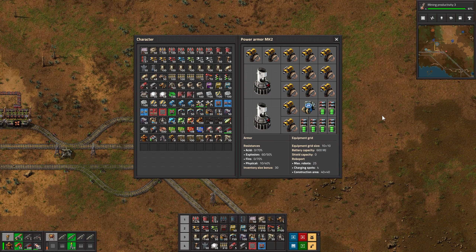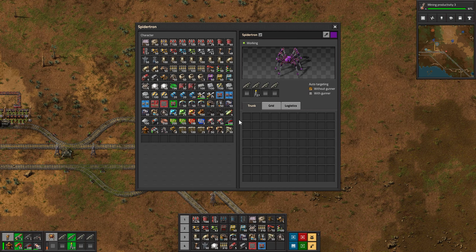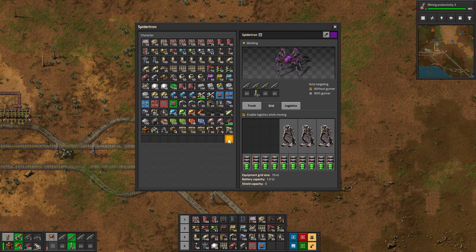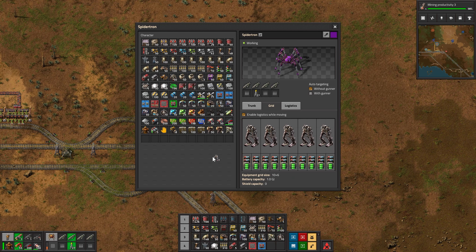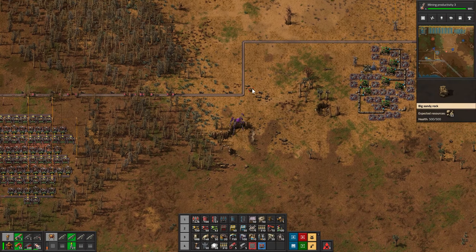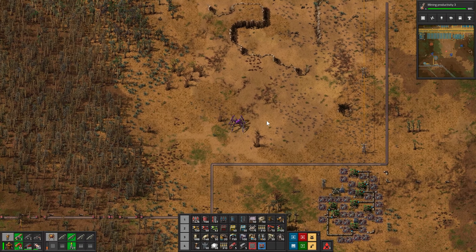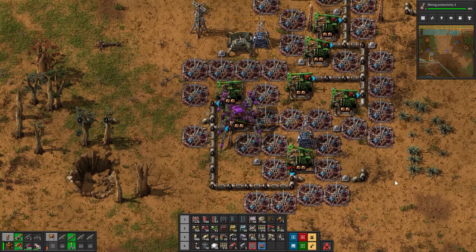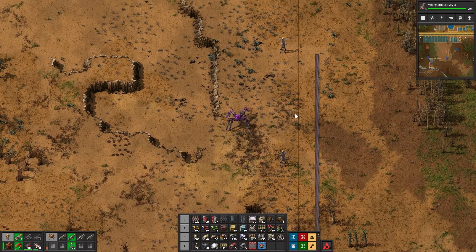That'll charge up the batteries, and then we need to do the same thing for the Spidertron, so let's take these legs out. Except I don't have extra reactors for this, so I guess we'll have to share. I don't know why I have an extra pair of legs - must have crafted an extra one on accident. While I'm here, let me make sure everything is good - I've got speed modules in all those.